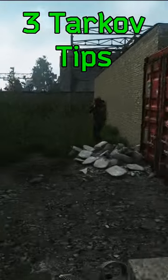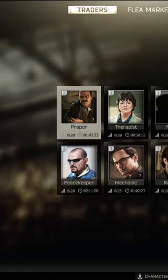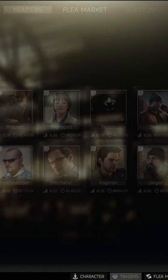Here are three more tips for early wipe Tarkov. Number one: Prapor is going to ask you for two MP-133 pump action shotguns for the task Debut. They do not have to be found in raid — you can go to Jaeger,